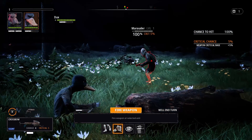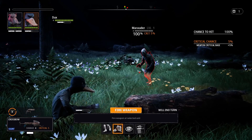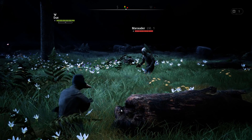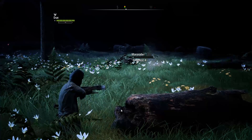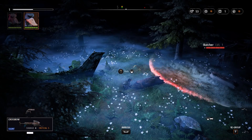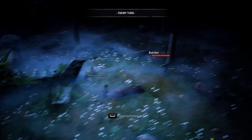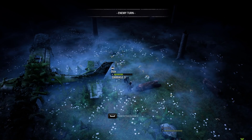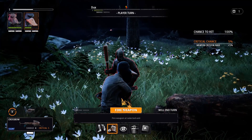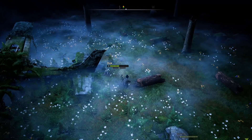This crossbow does four damage — you can see that in the bottom left corner — and I have 100% chance to hit, so this is a guaranteed kill since he has four health. The other guy hasn't seen me yet. Oh, he saw me and he gets to run up and get an attack immediately — it was his turn, so that's only fair. I assume his action points would have been spent on walking up there.